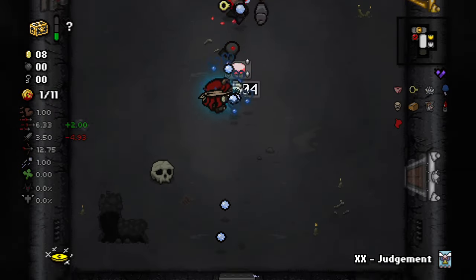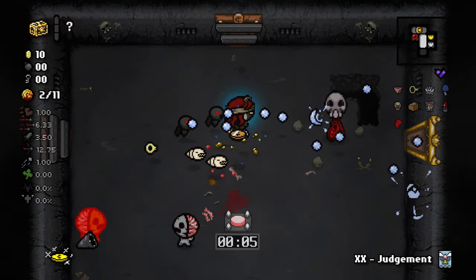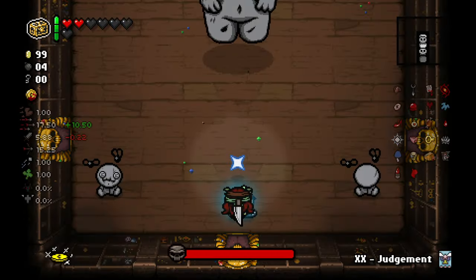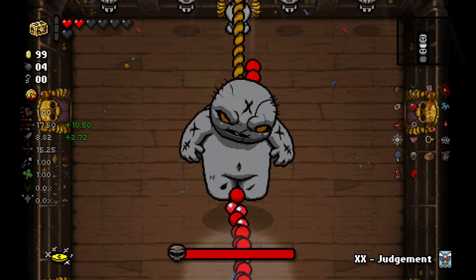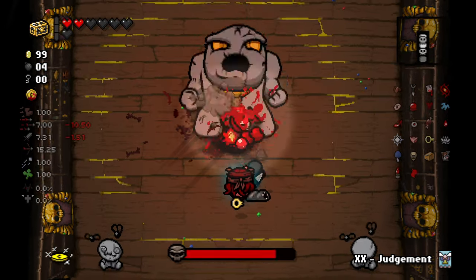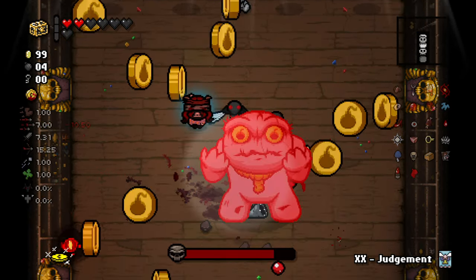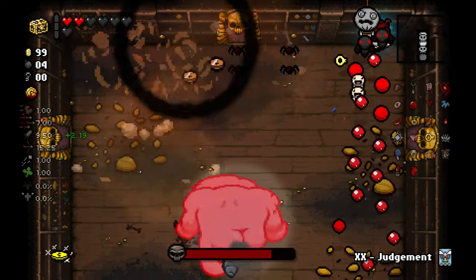The next character is Lilith. Box of Friends is just super powerful in Greed Mode and you should be able to melt waves and bosses with your firepower. You only get one use of Box of Friends on Ultra Greed but you should be able to accumulate enough damage and health that it doesn't really matter. An important thing to note is that Lilith's Greedier Mode unlock is very useful — it's an item called Duality that lets you choose between Devil Deals and Angel Rooms.